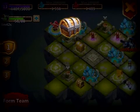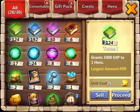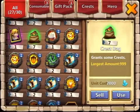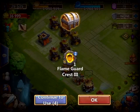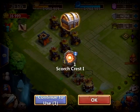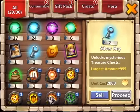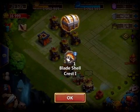What are we gonna get here? A crest bag. Let's see here, we'll use some of that. We have seven crest bags, open one at a time. Slow down, don't need it. Slow down, don't need it. Flame guard three, we'll see. Use. Use.